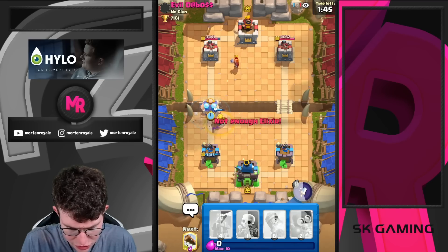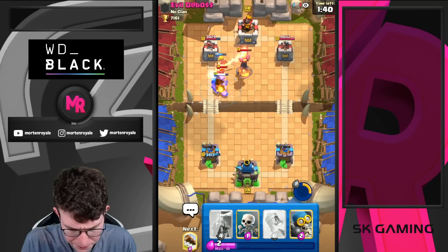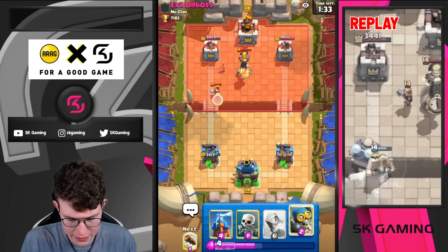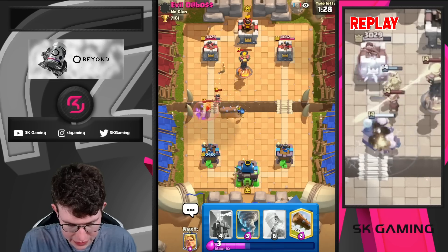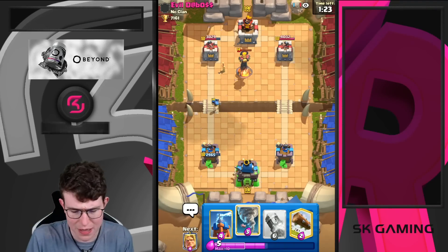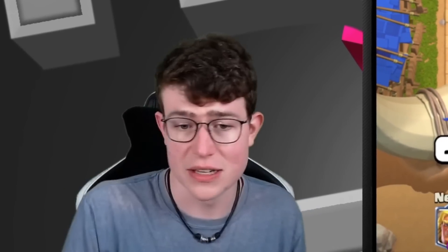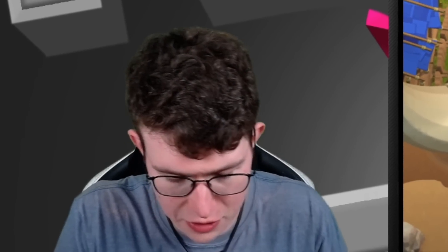I use my ability to push the Electric Giant forward — we get a connection on tower, even if it didn't do too much. Going for Bomber here. Bomber hopefully kills the Princess. He's up by about 50 damage but we're still fine. The good thing is our win condition is way better at punishing his rockets — if he cycles rockets on my tower I can still go in for my E-Giant in the back. Going for my Rocket.